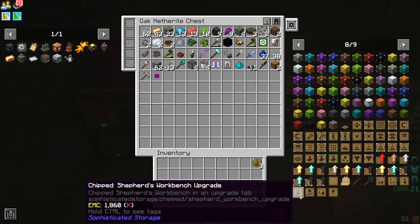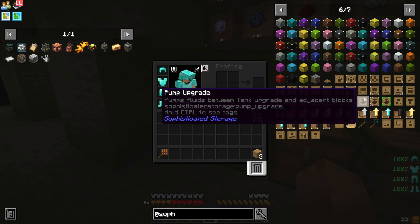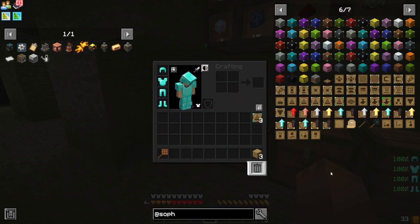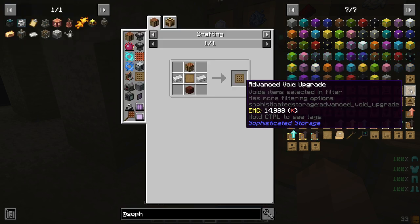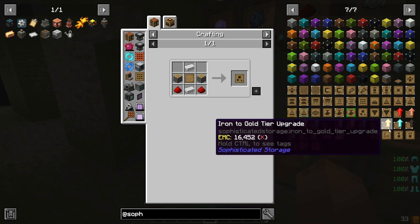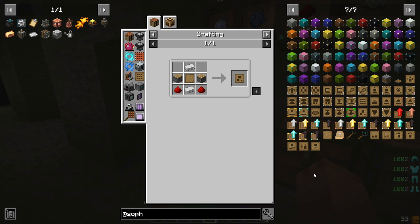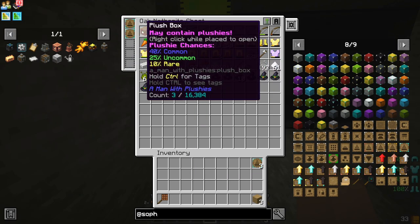What else can we do with these? There's blasting, smoking, and I think there's a compacting one. There is a compression upgrade — it automatically compresses and decompresses items that can be compressed together. You can also add workbench upgrades into them. I like the ability to store all of this stuff here.